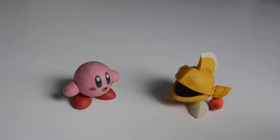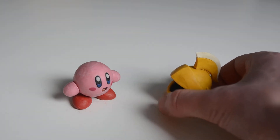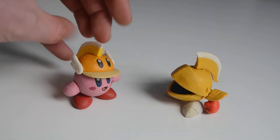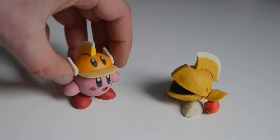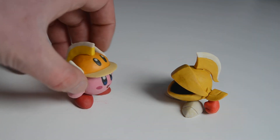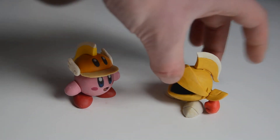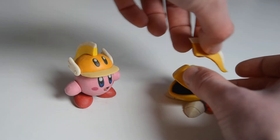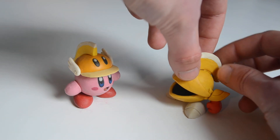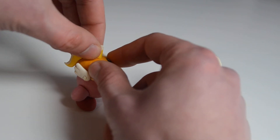Sir Kibble — which is a weird name — but it's just a knight's helmet of a knight's armor with hands and feet, and it grants the cutter ability, actually. It's called the boomerang ability in the German version, but yes, it's the cutter ability obviously. What he can do is take off this thing and throw it like a boomerang, and Kirby can do the same of course.